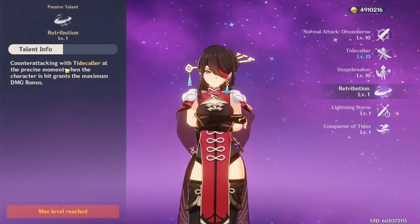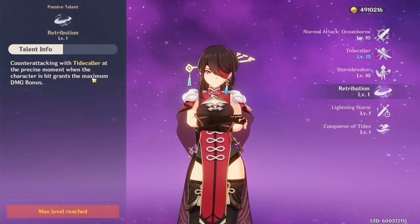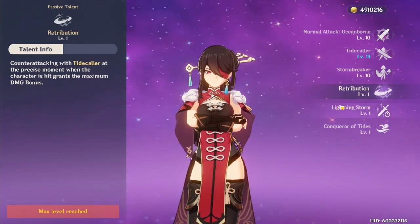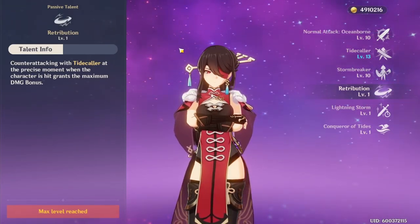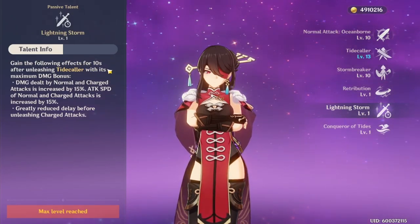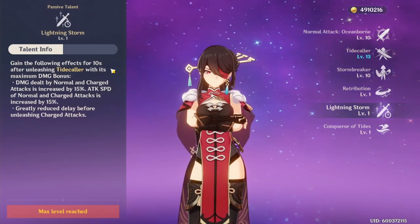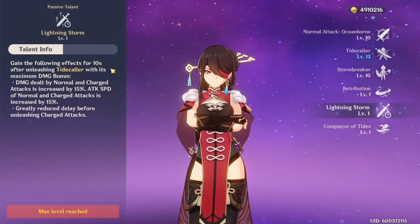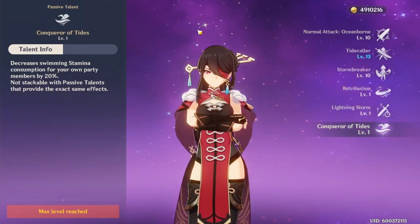Time for her passives. When you do the perfect counter — basically when you get hit twice — you do the maximum amount of damage on your Tidecaller. That's how Beidou can do 40k, 50k, 60k damage on her E. She's just extremely good. And her Lightning Storm passive: when you do her full counter, your attack gets increased by 15% and your attack speed is greatly enhanced by 15% as well, so she's going to be attacking a lot faster — not as fast as polearm characters, but she will attack just like a sword character. Her other passive lets you swim faster.